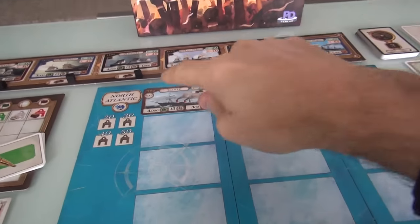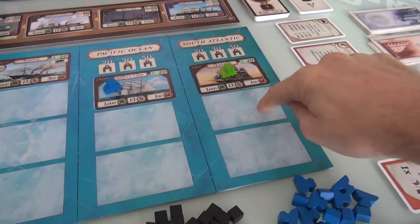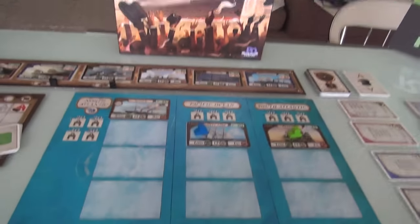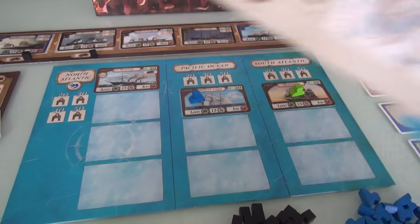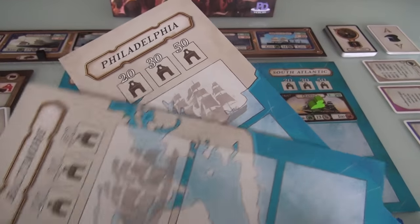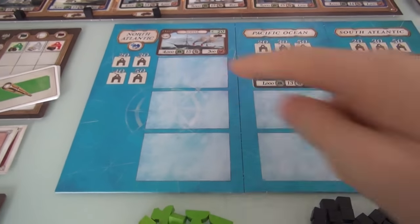In this game, we will be sailing — or steaming — on the North Atlantic, the Pacific Ocean, and the South Atlantic. With more players, there's also the Australian Sea and the Indian Ocean. If you'd like it to be more thematic, you can flip all these boards, and then you're going up and down the eastern seaboard of the United States — Baltimore, Philadelphia, New York, and places like that. But it's Transatlantic, so we're going to be sailing the Atlantic, gosh darn it.